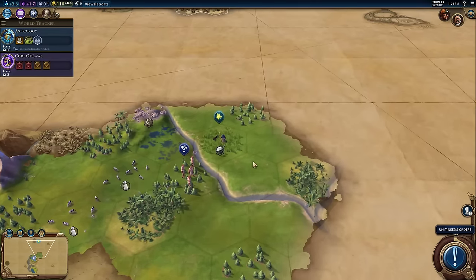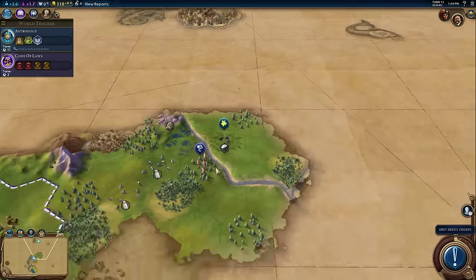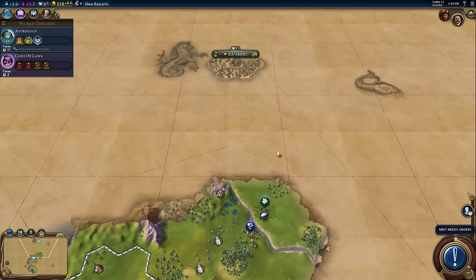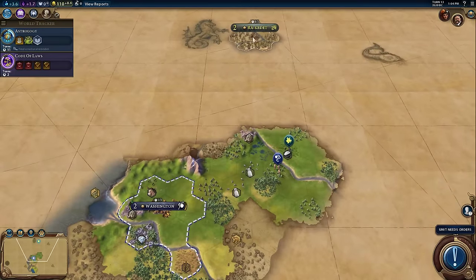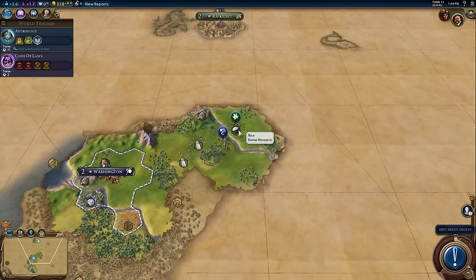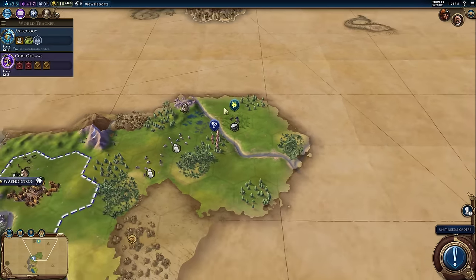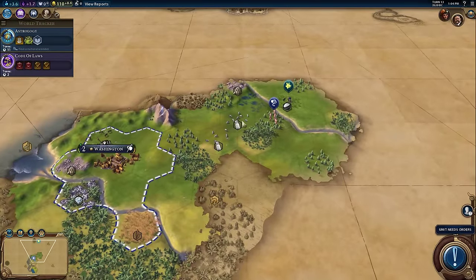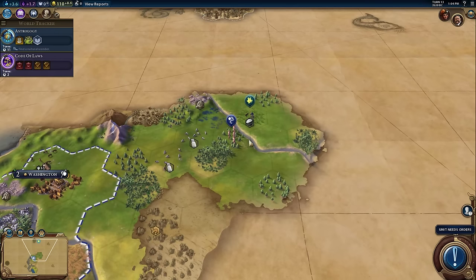We met because we ran into a unit — this is our slinger and this is an Egyptian scout. Zooming out, we can also see where her capital is quite far to the north. If she drops another city sort of here, then we're getting a little bit close to each other. If I decided to settle up here — there's cattle, rice, stone — actually there's more stone next to flat land. If we do want to build Stonehenge, someone could be building it in their capital already. If they happen to be next to stone, by the time we settle over there and start Stonehenge, we won't actually be able to get it.